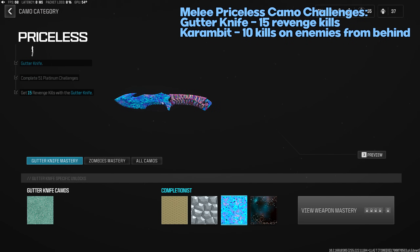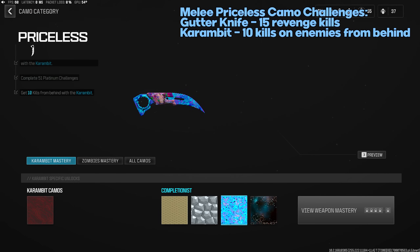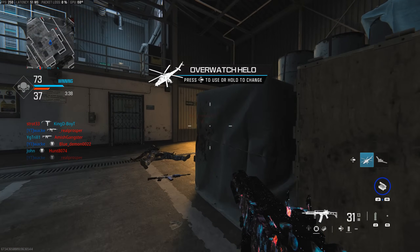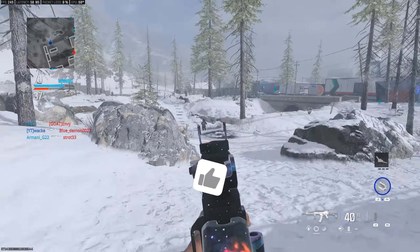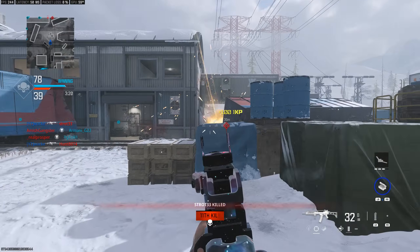For the two combat knives: Gutter Knife Priceless — 15 revenge kills. Do this in normal modes like Domination or Hardpoint on small maps like Rust — remember who killed you and hunt them down. Free For All also works. Karambit Priceless (the last weapon): 10 kills from behind — stun them, get behind them, and finish them off. After completing Priceless camo for all weapons, you unlock the Interstellar camo. That's the full mastery camo guide! Drop a like, subscribe, and I'll catch you later.